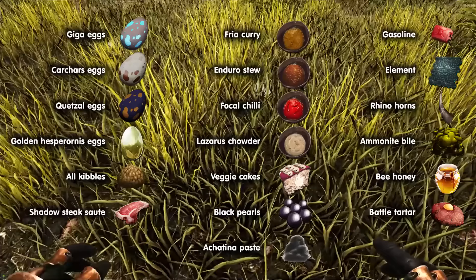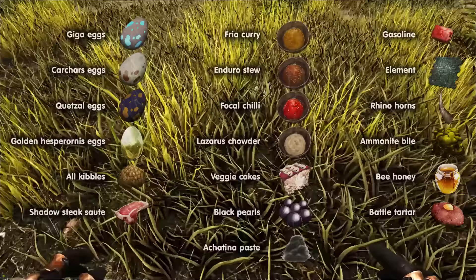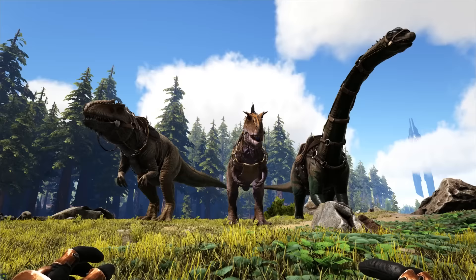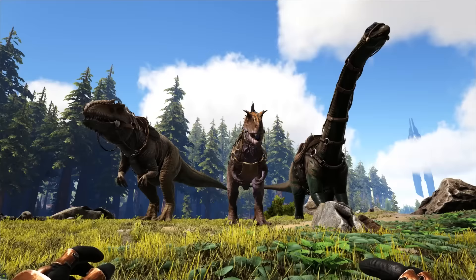Next, as you're creating an army, you will need lots of big high level tamed dinos with high drag weight to get impregnated and sacrifice — like gigas, carcass, and brontos. Brontos will be easier, as you need to breed the creature you're going to get impregnated to have as many max mutation lines as possible.